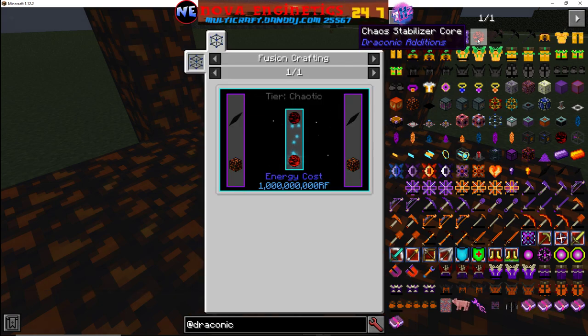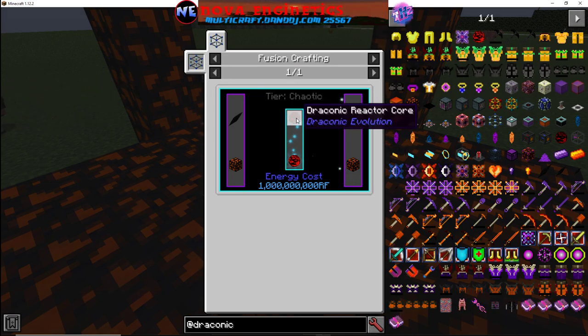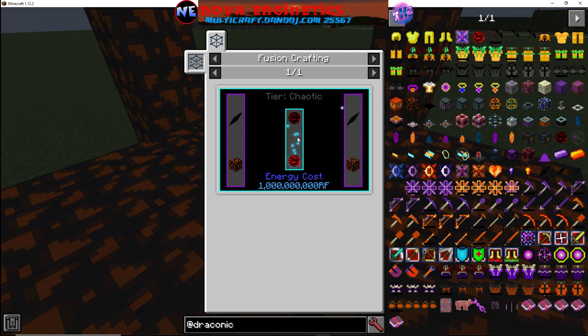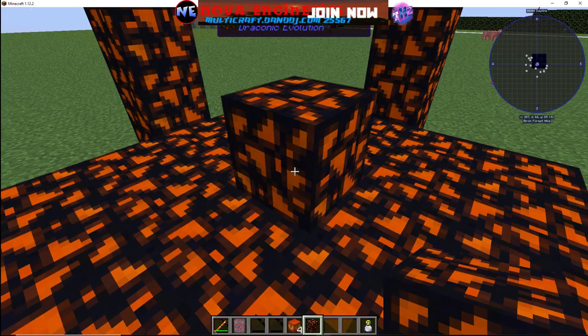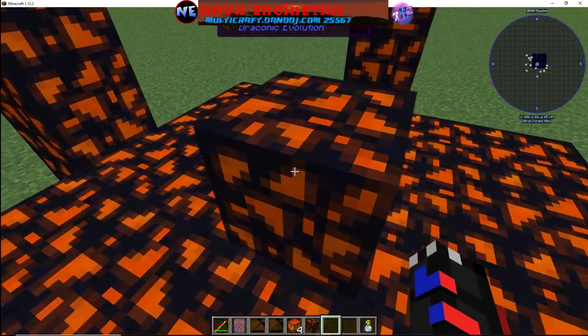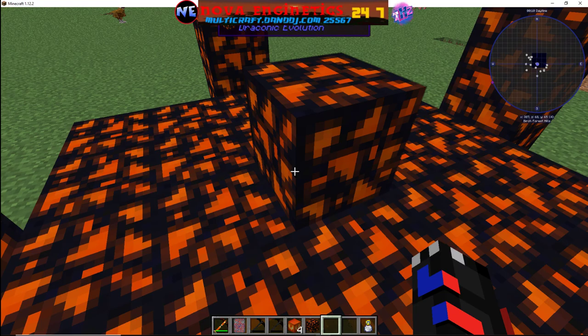Craft yourself a Chaos Stabilizer Core. As you can tell, you still need the Draconic Reactor Core — two Chaos Shards and two Draconium Infused Obsidian, put the Draconic Reactor Core in there, and you get the Stabilizer Core. Go ahead and get your Stabilizer Core and place it on top of a block.